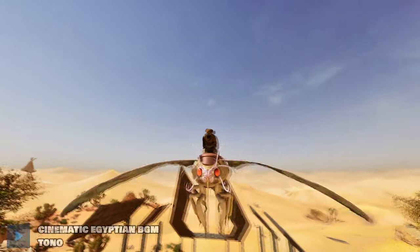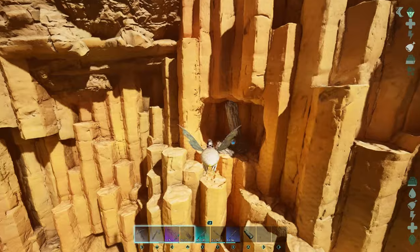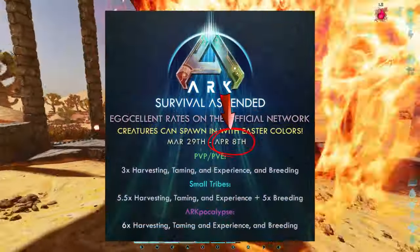Have you tried everything to get a wyvern egg but you just can't, or you just can't find a Tapajara to tame? Don't worry — I'm gonna show you how to get a wyvern egg with a Lymantria before the official boosted rates drop.